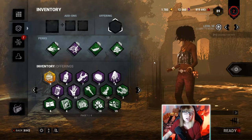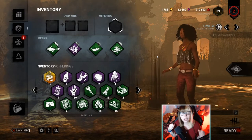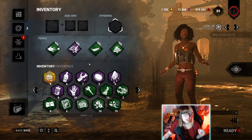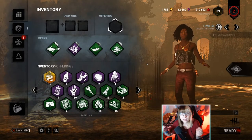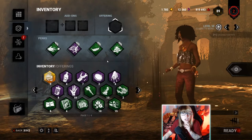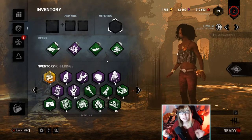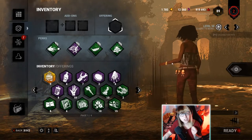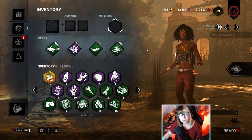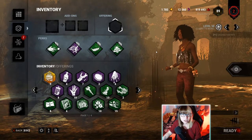Diversion is usually used as a fun meme perk — it's fun to chuck pebbles at survivors' heads. But my goal here is: if I'm in a chase or at risk of being caught, I can urbanly evade away and chuck a pebble in the other direction so the killer goes over there. I took Iron Will because if I'm injured, the pebble won't help if they can still hear me. Lightweight helps my scratch marks fade quicker. I'm playing as Claudette because she's easier to camouflage, but I refuse to be a blender. Let's go into the game and see if we can make it work.